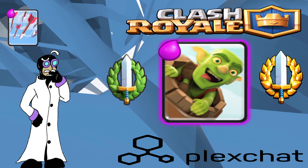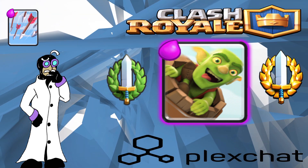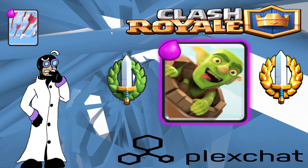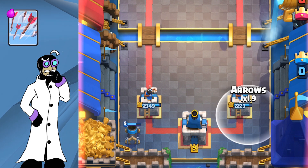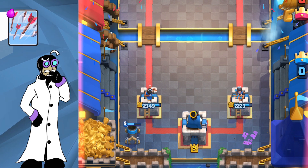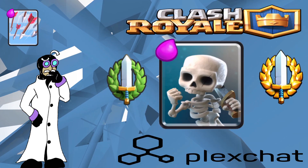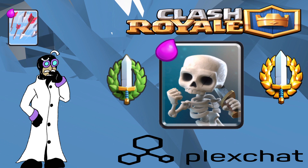Goblin Barrel is one of the deadliest cards in the game, and for an even elixir trade you can shut it down completely. With its much wider radius, Arrows are capable of stopping even the much-hated trick barrel — a Log or Zap just won't hit the skeletons.